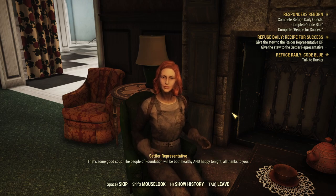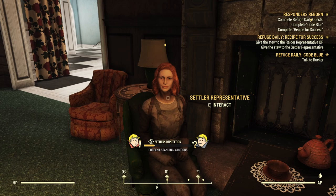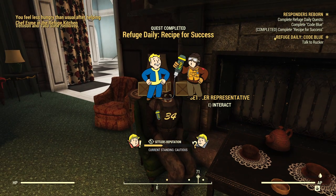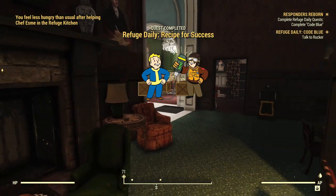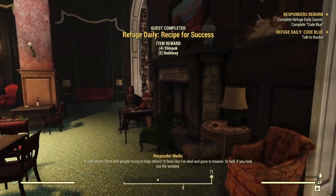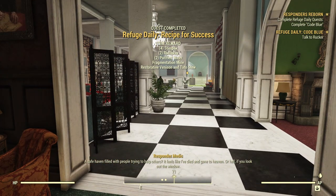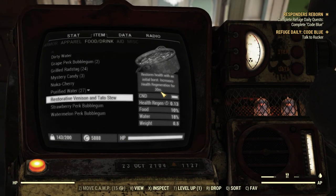"The people of Foundation will be both healthy and happy tonight, all thanks to you." Because this character has absolutely no rep with either group, we actually get quite a sizable chunk. That one's completed, and now we're going to get a whole bunch of stuff in rewards, including some venison and tato stew — the restorative one this time, because that's the ingredient we put in: the Stimpak.